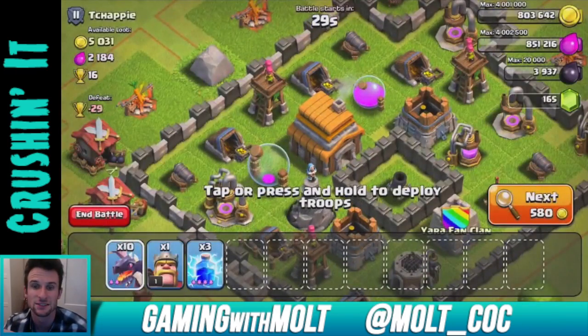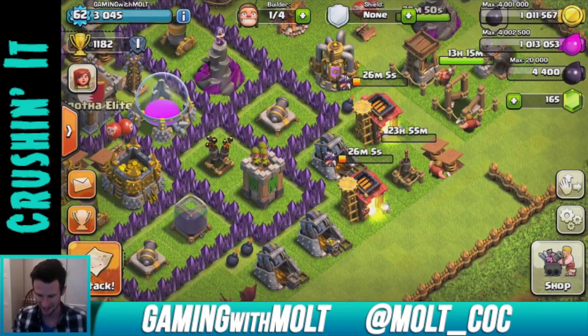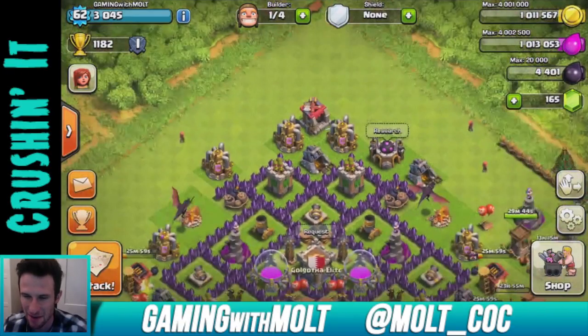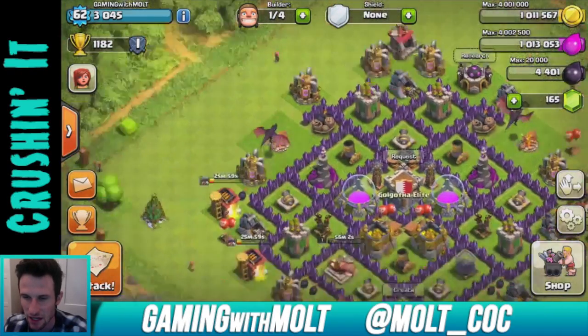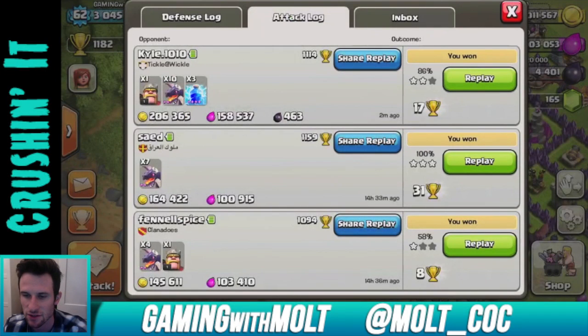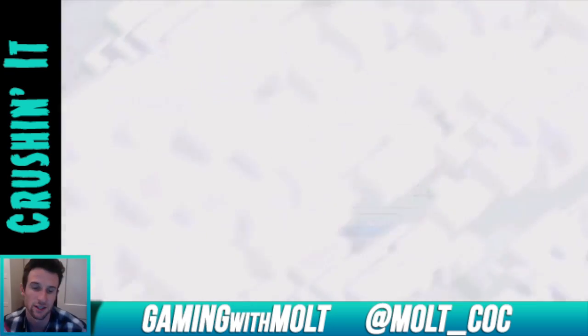All right guys, so I found a base and attacked it, and everything just lagged out on my screen. I don't know what's going on — maybe it's the internet over here. I'm just going to go into the replay and show it to you guys. We did it — we got 200,000 resources, well way more than that, but 200,000 gold which is what we really wanted.